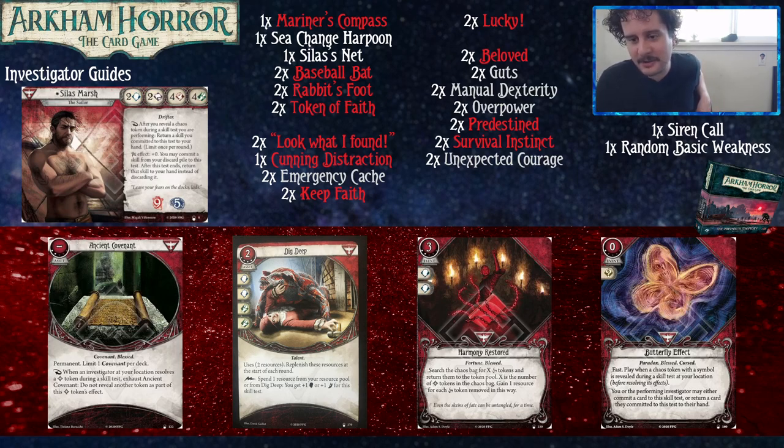Butterfly Effect is a zero-cost, one-experience fast event committing for a Wild. Play when a chaos token with a symbol is revealed during a skill test at your location. You or the performing investigator may either commit a card to the skill test or return a card committed to this test to their hand. This essentially gives you another use of Silas's ability — you can use your ability twice in a turn if you want. Alternatively, you can give your ability to someone else, or use it as security by committing another card mid-test. It's also like another copy of Lucky in your deck, best used on the important tests.